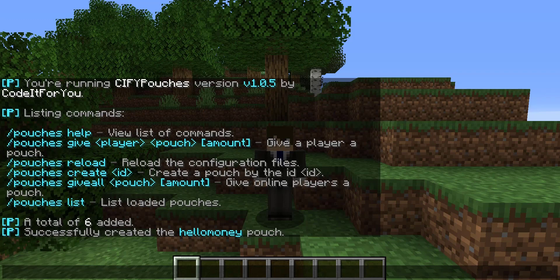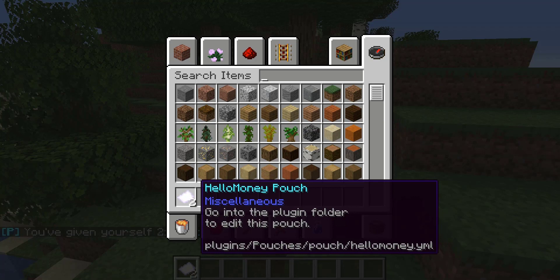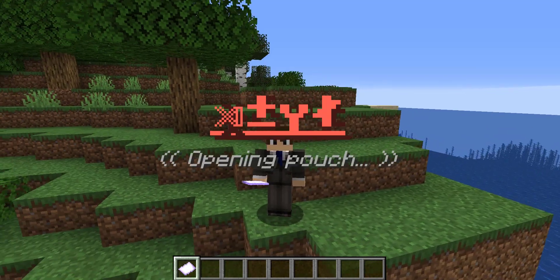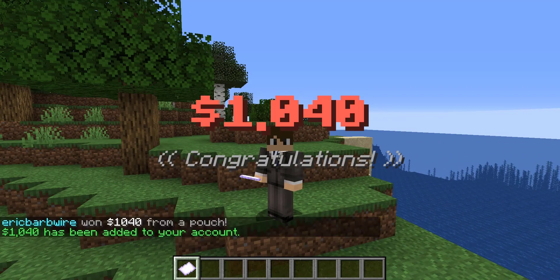Let's go ahead and give ourselves this new pouch we just created: slash pouches give ericbarbwire, the name of the pouch hello money, and then we give ourselves two of these. As you can see, the default material is a stone and we can go edit the lore within the YML. We can go ahead and right-click and we get a very nice fancy animation.